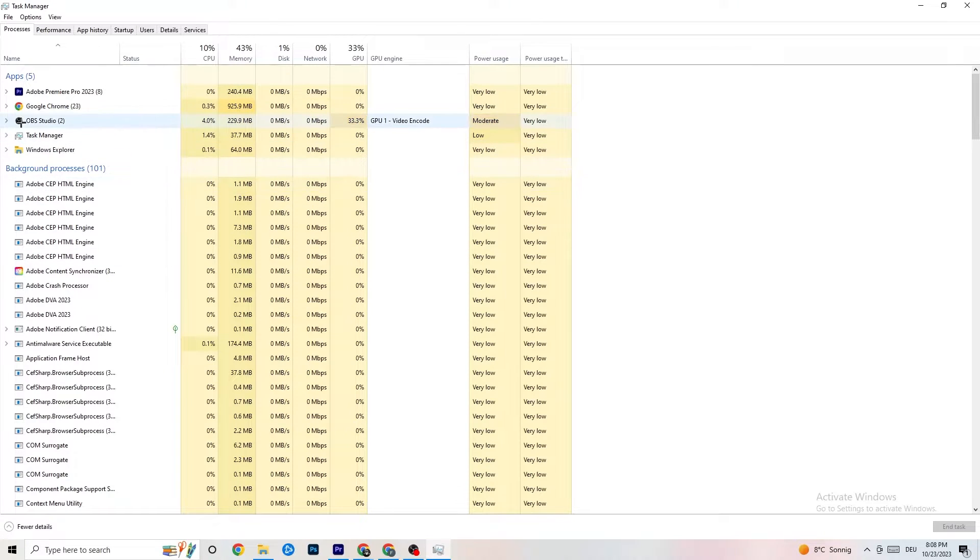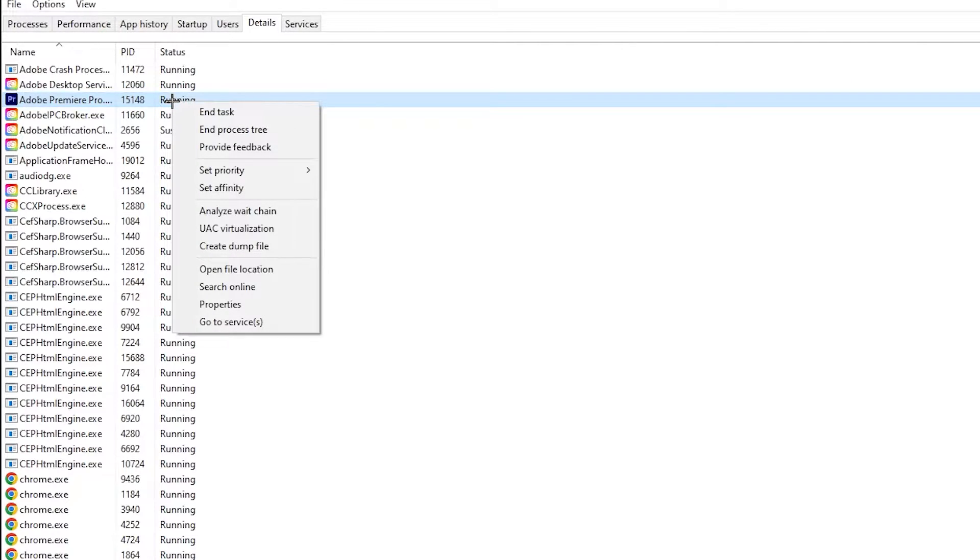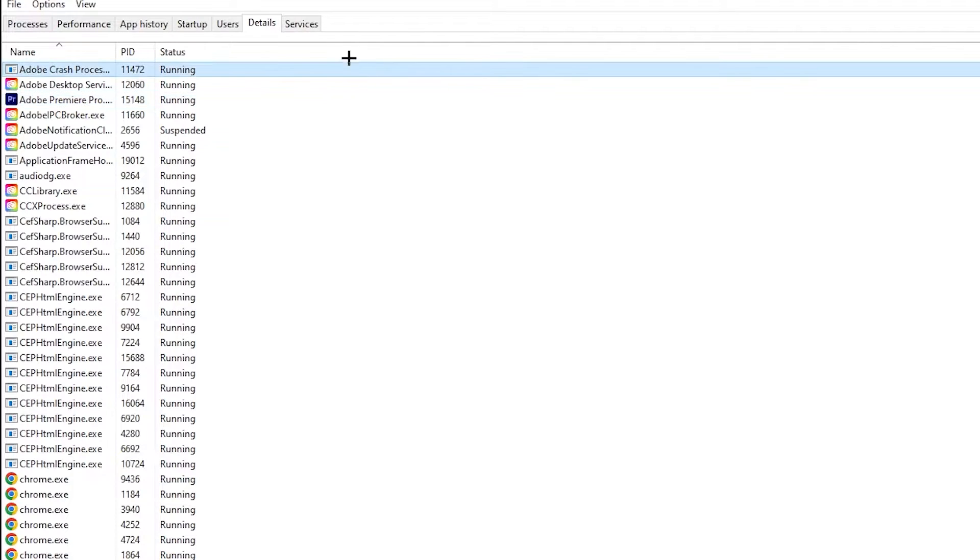Next, go to the 'Details' tab in Task Manager and search for your game. Right-click it, hit 'Set Priority,' and change it from Normal to 'High' or 'Real Time' — try both and see which works better. Hit Apply and you can then exit Task Manager.